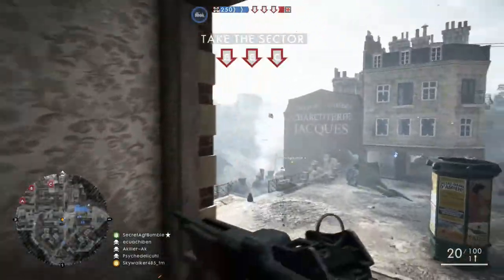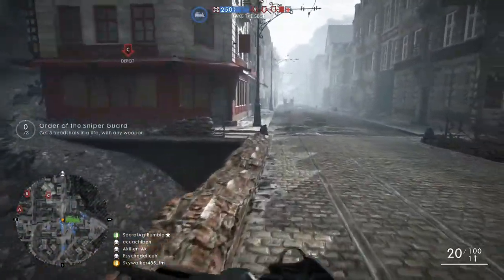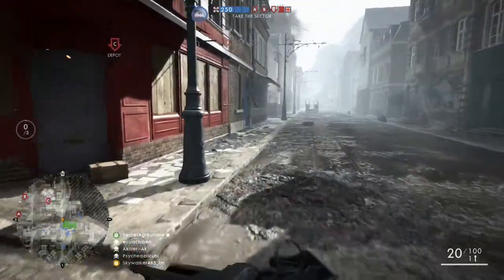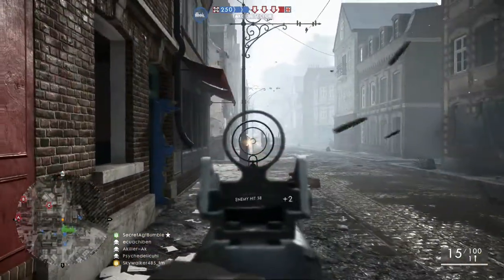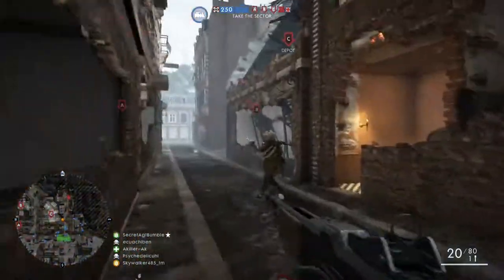You definitely should aim for center of mass, upper chest. Don't try to go for headshots because the recoil is going to kick up and make you miss. You also have to be careful when support players go prone at mid range — the recoil is going to make you miss a lot of shots and they're going to be more accurate, and they might beat you.